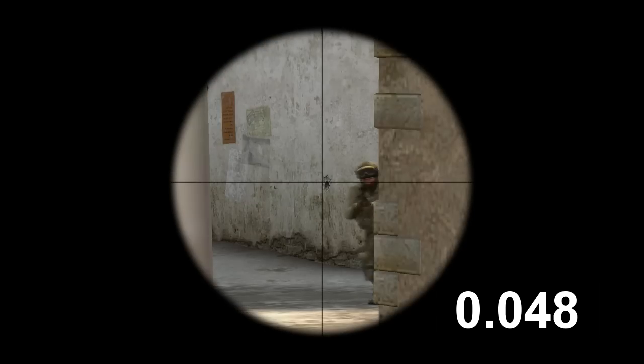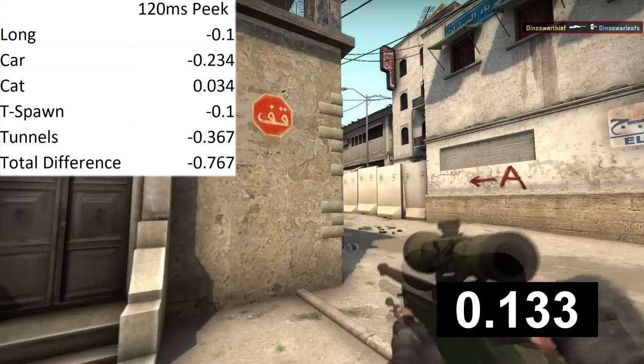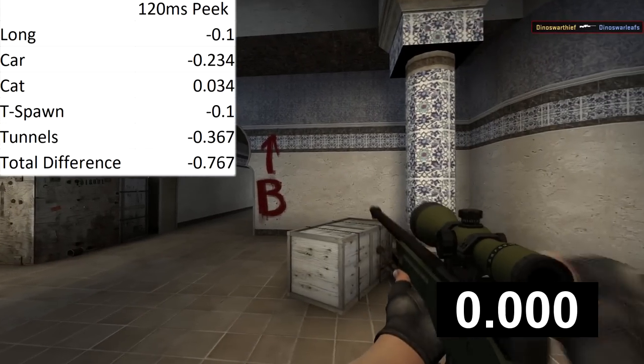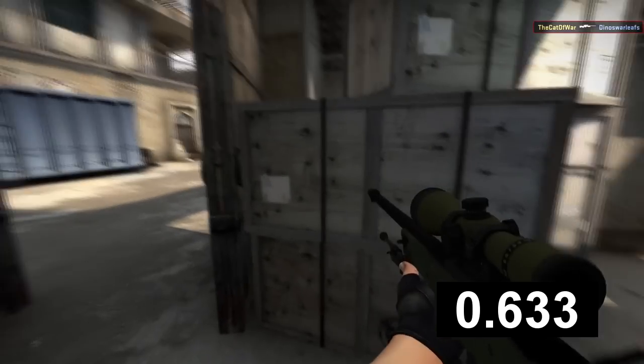So does this advantage widen when you have more ping as the peeker? No, absolutely not. On 120 ping, for some reason, the timing does a complete 180, where the overall defender has 767 milliseconds over the peeker in total. Out of 5 clips, there was almost a whole second where the peeker didn't see the defender despite the opposite being true. I was so shocked I had to verify the results, and when repeating the peaks with a player who has similar real-life ping, the same results happened — meaning it's probably consistent.